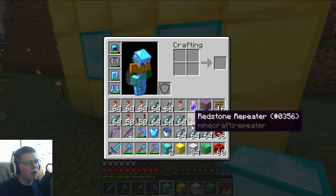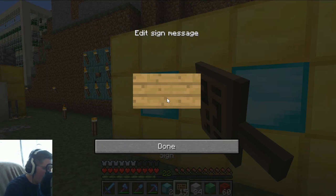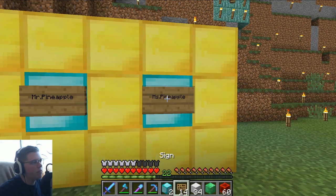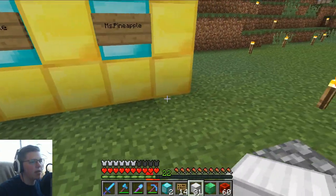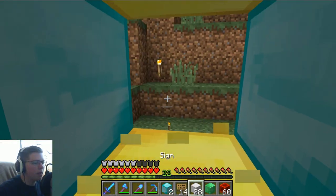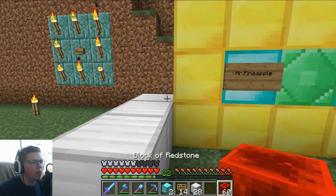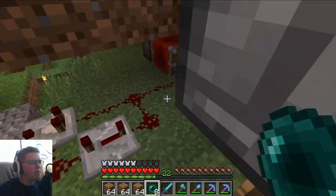Let's take the signs out. Mr. Pineapple — why is my caps lock on — Mr. and Mrs. Pineapple. Around the sides we'll add some iron blocks, and we'll put an emerald block right in the middle.